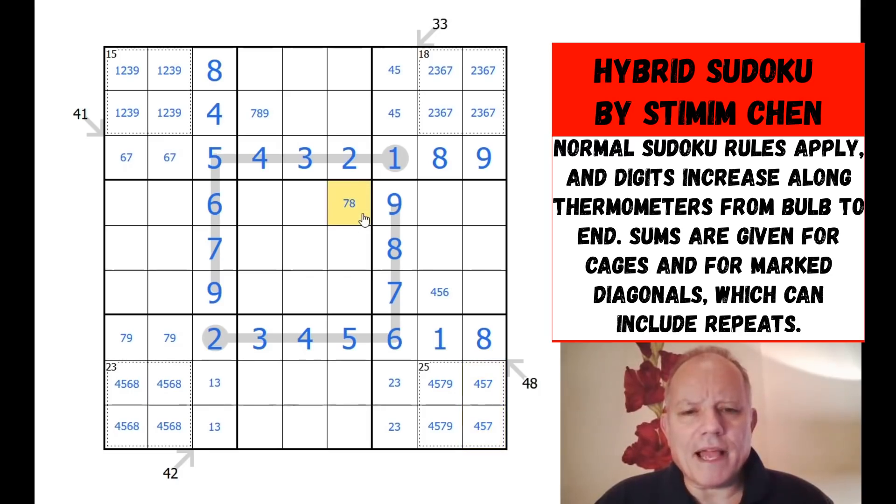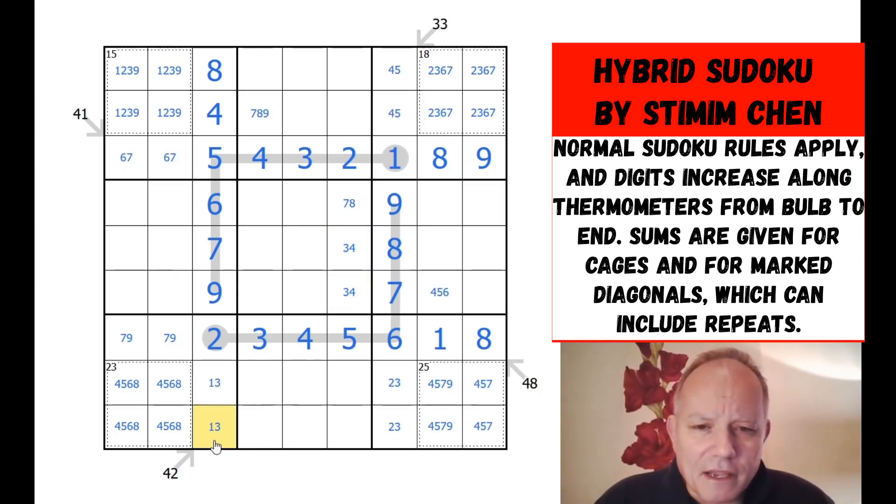This seven-eight pairing suddenly develops a little bit of interest because of the three-four pairs in columns four and five. So three and four have to sit in box 5, and in column 6 they must be a pair there. And that three-four is on this diagonal.